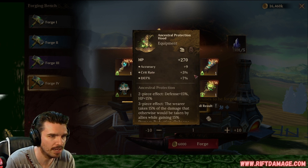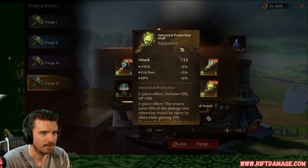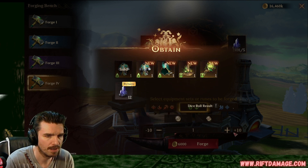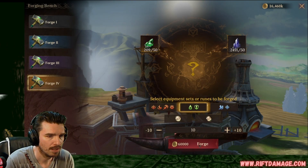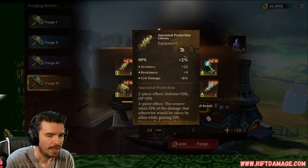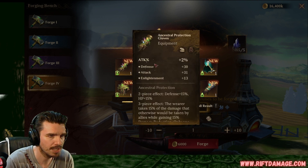Accuracy, crit rate, and defense. Not bad for a tank that needs defense damage. Flat attack, attack percentage, crit rate, HP. That's an OP piece right there. HP gloves, accuracy, resistance, crit damage. We keep them because it's HP-based. We need as many of these for now as possible. We'll filter later.